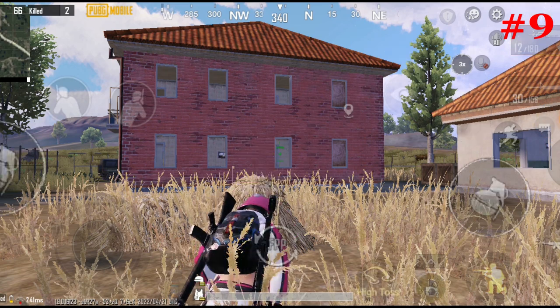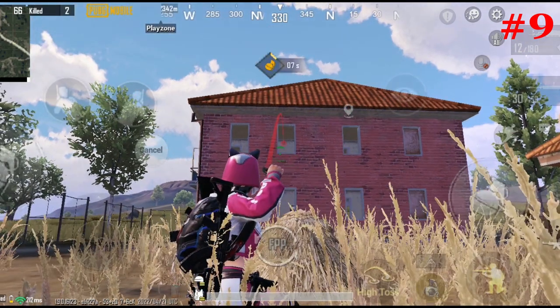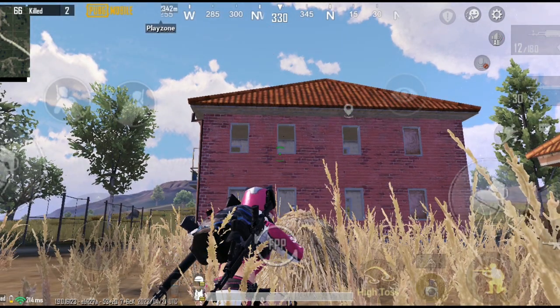Number 9: If a team is rushing you in the house, throw 1 or 2 grenades over the stairs so that you get an instant kill.